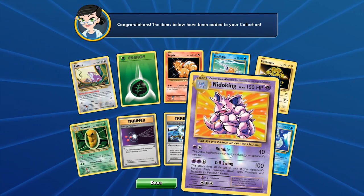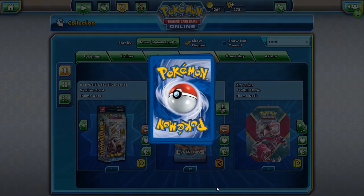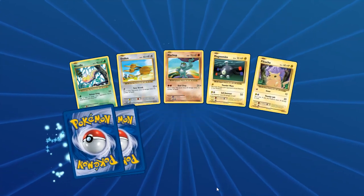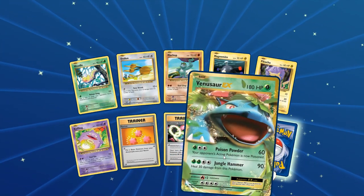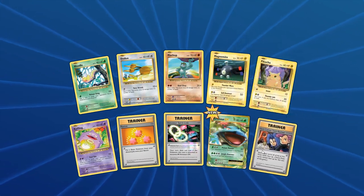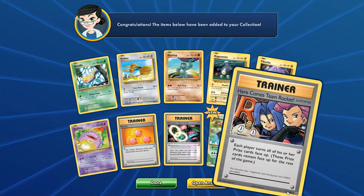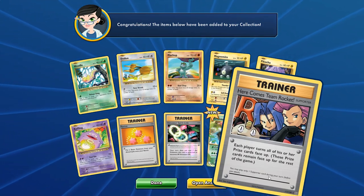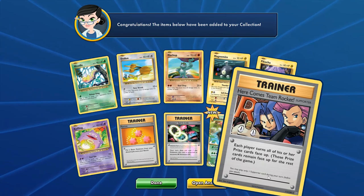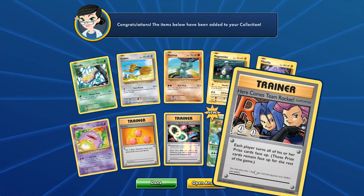A Dewgong as well — and hey, we got a Venusaur! And also, Here Comes Team Rocket — it's a Supporter and it is a rare, number 113 out of 108, so it is a secret rare. Each player turns all of their prize cards face up; those prize cards remain face up for the rest of the game. You can only play one supporter per turn. You'd only want one copy because it can basically replace your Town Map.